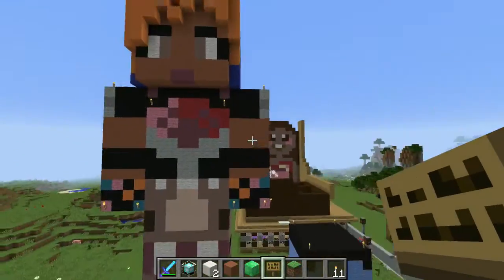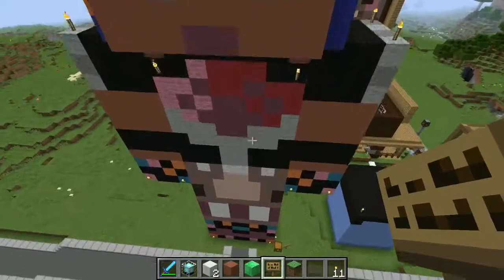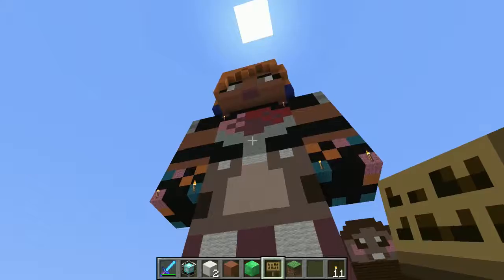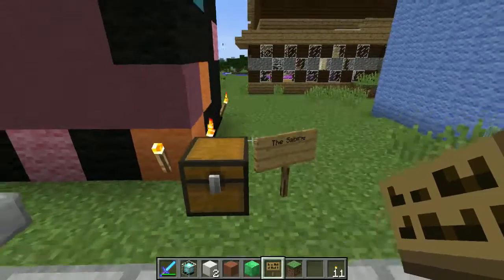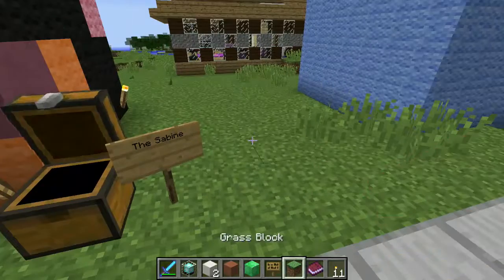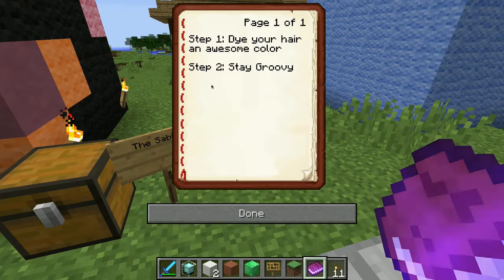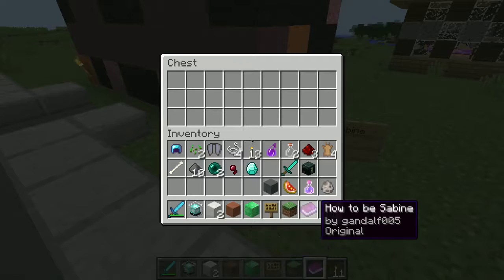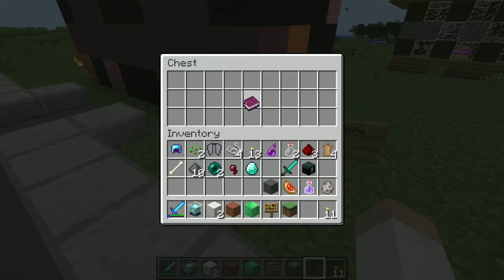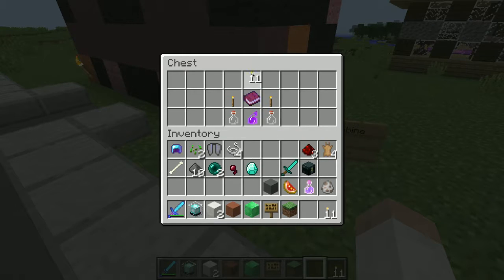Here is my favorite thing — the Sabine statue that I made. There's nothing inside of it, but this is the season one Sabine. I just got a skin off the internet and did it. And this is my book that I wrote, self-published, and it is 'How To Be Sabine': dye your hair an awesome color and stay groovy. That's all you need to do.